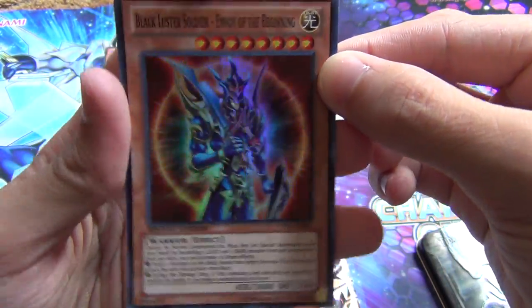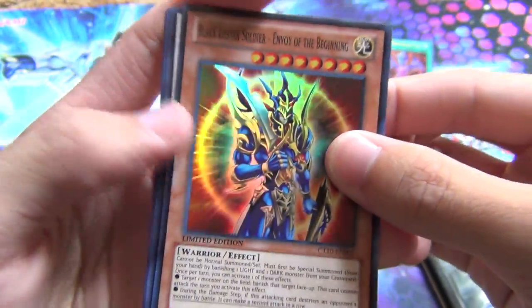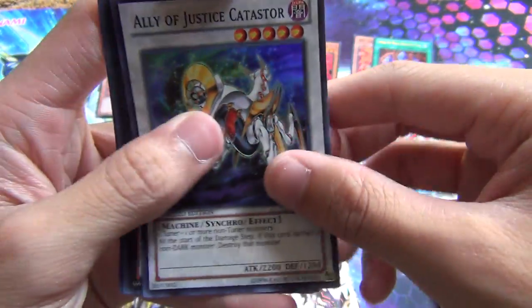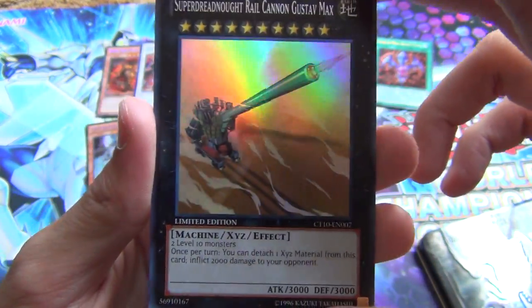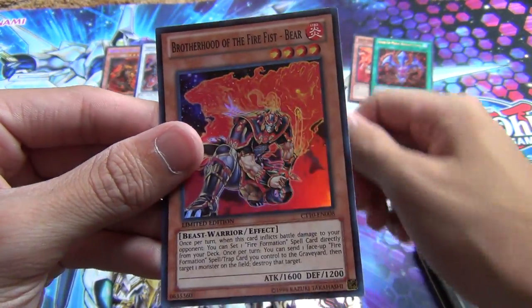We got the Sticker BLS — finally got a reprint, but not very many people have been using it lately, but maybe that might change. Ally of Justice Catastor — Sticker, looks pretty nice actually. Super Dreadnought Rail Cannon Gustav Max — once another Shonen Jump Alpha only card, but now it's reprinted. And another Bear.